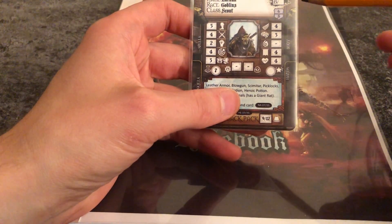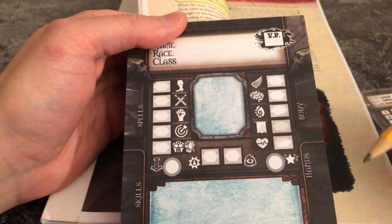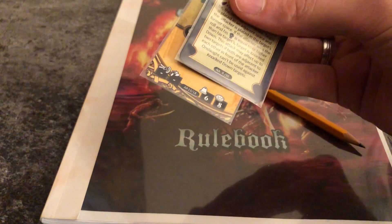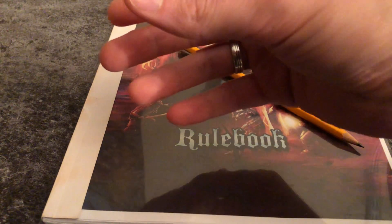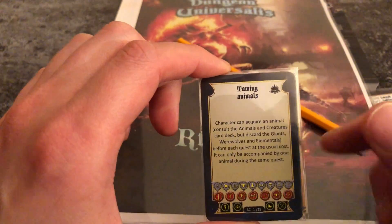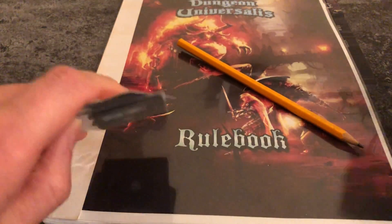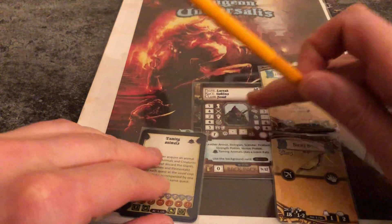At the borders of the character sheet there's space to lay down the cards for your body armor, what you have in your hands, your skills and spells. It's easier with a real character sheet because there's much more space. For example, this is a skill card, this is an armor card, and this is a weapon card — you place them at the corresponding spots. Small goblin has no spells since he's not a spell caster.